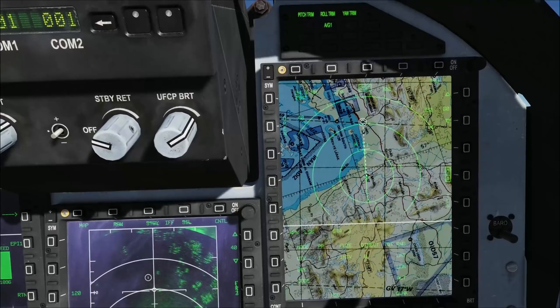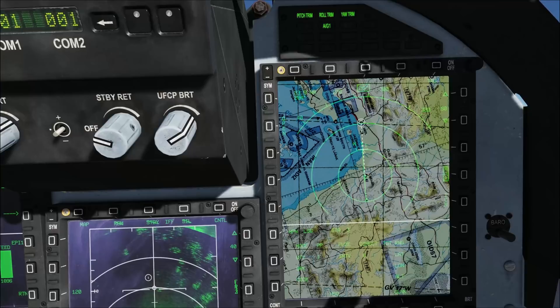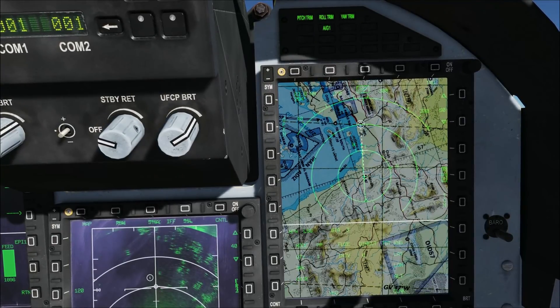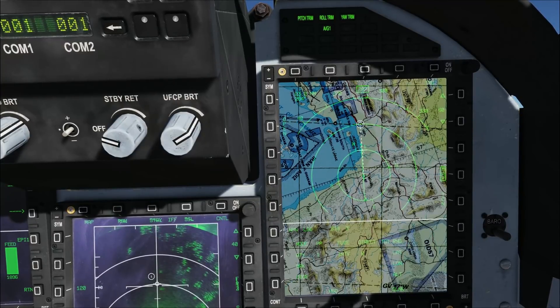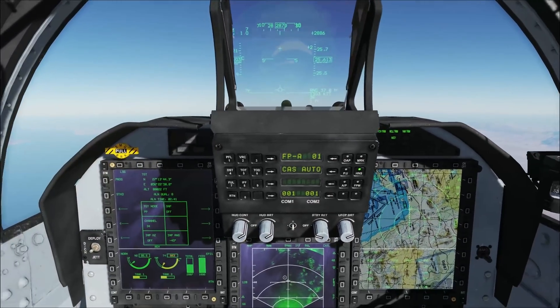Now let's talk about the HSD. In air-to-ground mode, HSD mainly shows course and target locations. The light blue diamond shows target location. The circle around the diamond shows the weapon's minimum range. The small white bar on the white dashed line shows its maximum range. When the plane is within maximum range, the dashed line will become solid.